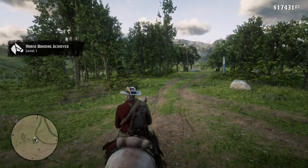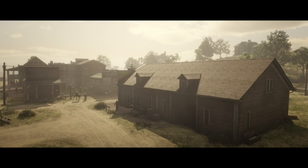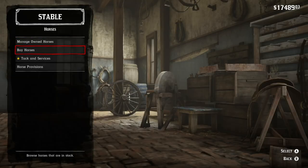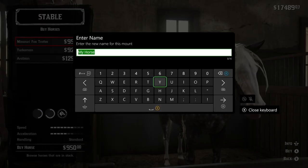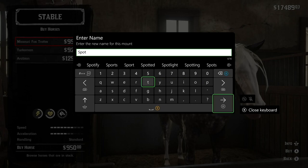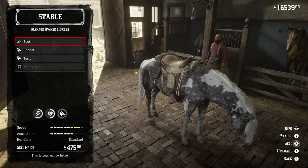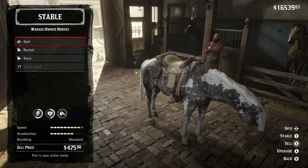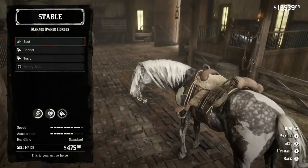The final horse on my list can only be bought at the Blackwater Stables, and the horse is the Missouri Foxtrotter. They're supposed to be one of the best horses next to the Turcoman, and this one I'm going to call Spot. The only horse I probably kept out of this was Terry because I liked him. With Spot, I just wanted to complete the whole compendium of horses. That's actually probably going to be my next goal if I do a fourth playthrough of Red Dead Redemption 2 — complete the compendium 100% versus the game at 100%. But I digress.